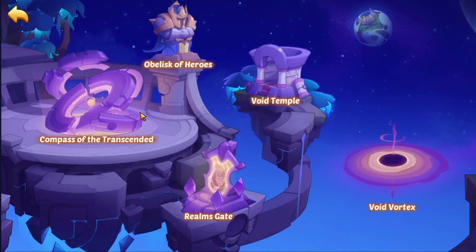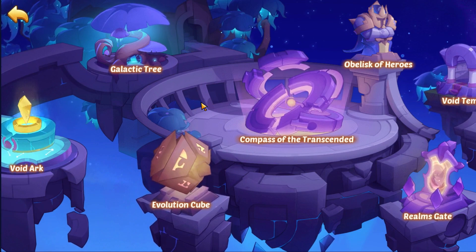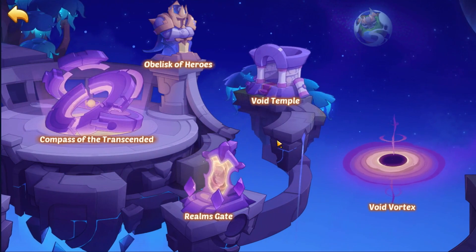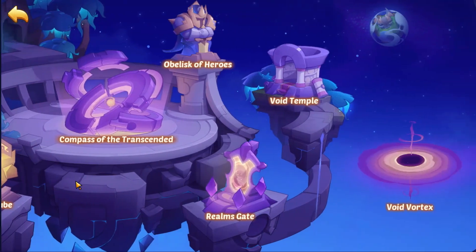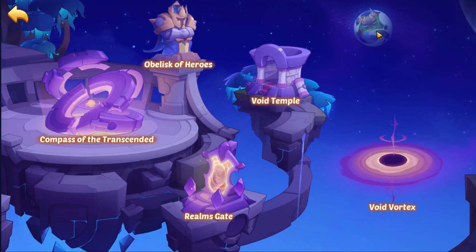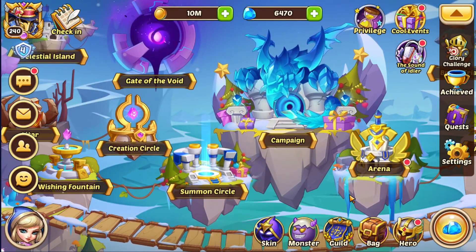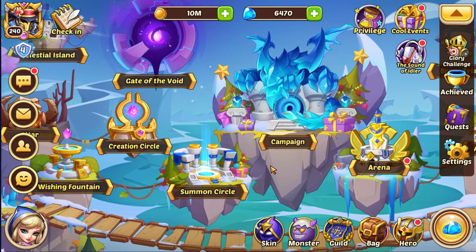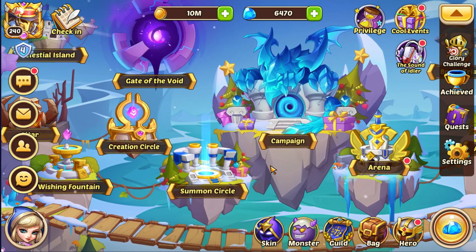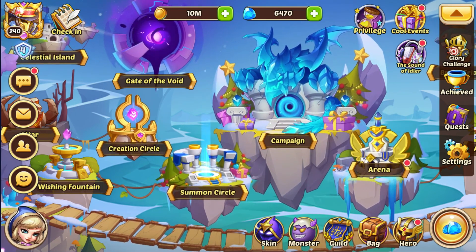That's a full guide for the Gate of the Void. To unlock this mode you need to get an E5 hero first, and once you do, this mode will give you tons of resources, increase your team's overall stats, and provide tons of extra benefits. I hope you enjoyed this — if you did, please subscribe, like the video, and comment below if you need any other tutorials. See you guys later, peace out.